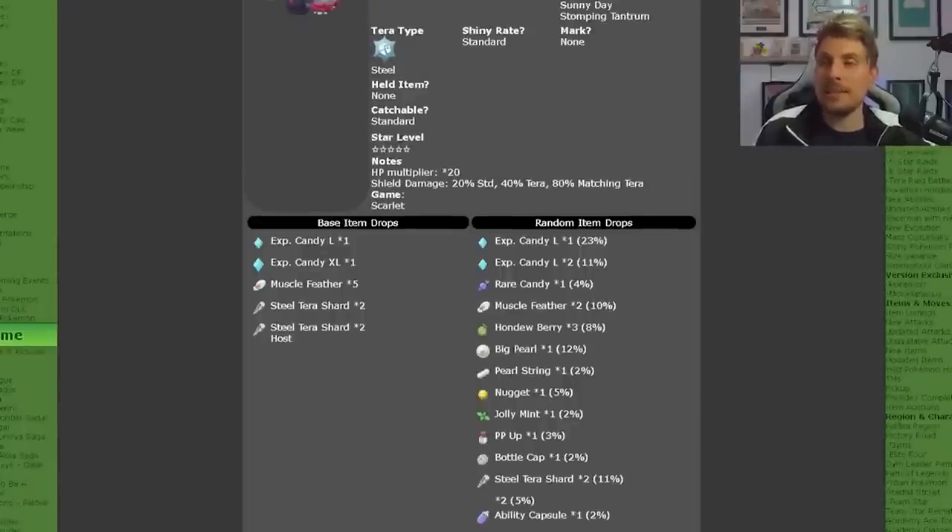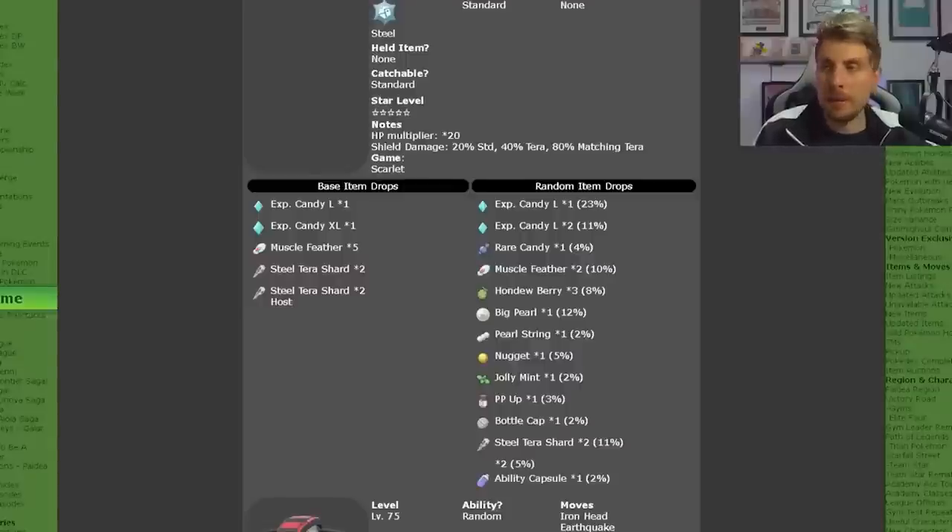You're going to get large candies, XL candies, a bunch of Steel Terror Shards and other high cost items including Big Pearls, Nuggets and PP Ups with Bottle Caps and a chance to get an Ability Capsule.